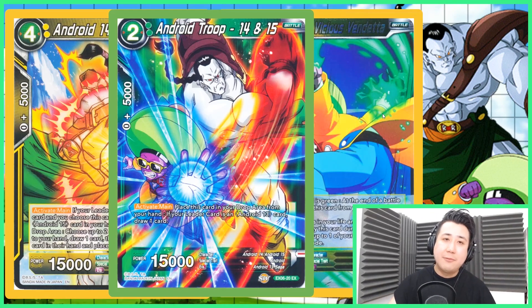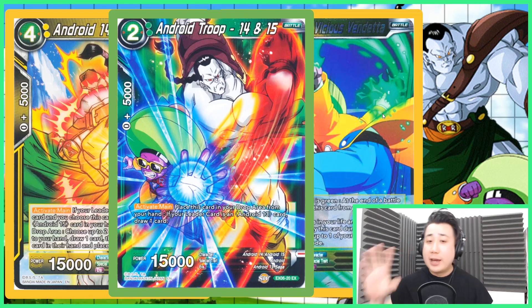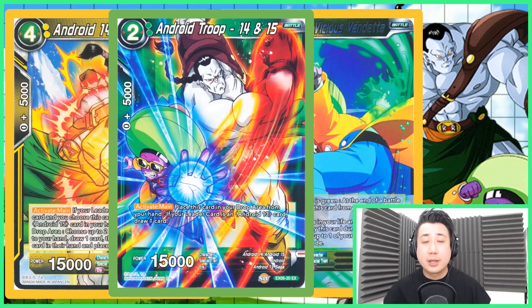Of course, we will be playing four copies of Android Troop 14 and 15 — this is both Android 14 and 15. Place this card in your drop area from your hands. If your leader is an Android 13 card, you get to draw a card. Really good card.